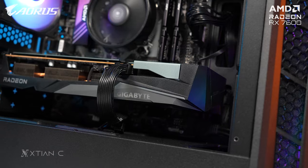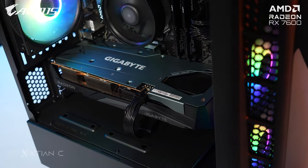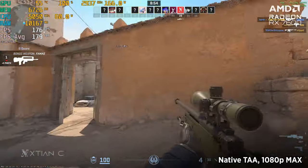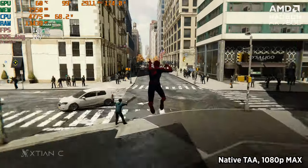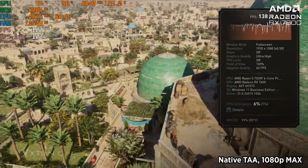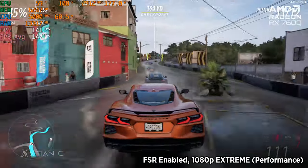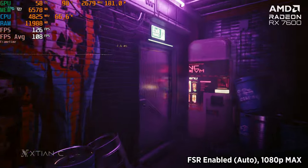Now for some benchmarks, testing the card's performance at 1080p natively as well as with ray tracing, FSR, and RSR upscaling enabled. At native 1080p max settings: Apex Legends averaged 205 FPS, CS2 averaged 180 FPS — both sufficient for competitive play. For heavier AAA titles: Spider-Man Remastered averaged 127 FPS, Assassin's Creed Mirage averaged 137 FPS, and Forza Horizon 5 at native rendering without FSR averaged 131 FPS, while turning on FSR raised that to 147 FPS. On Cyberpunk 2077 with FSR enabled on auto, we got an average of 109 FPS.